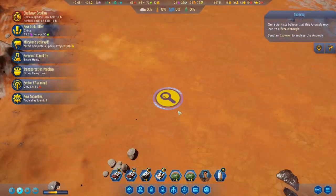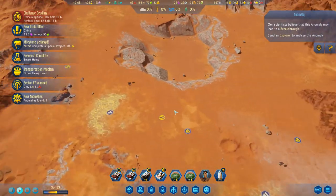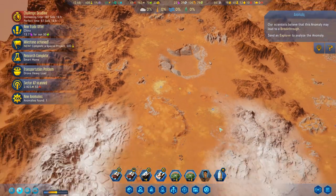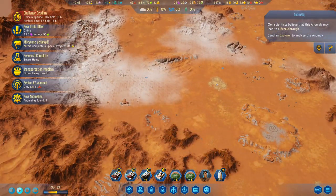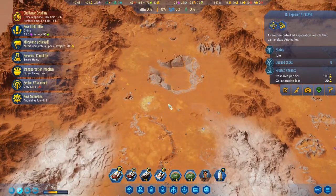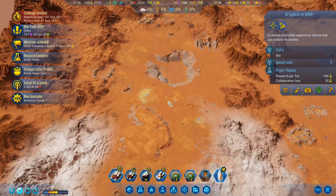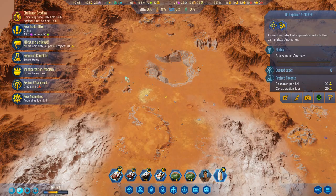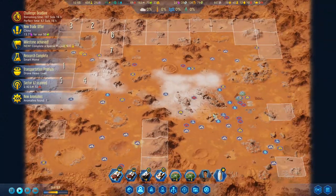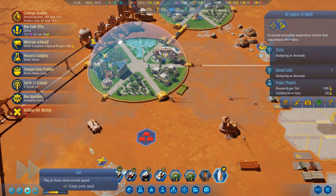New anomaly found. We've got a breakthrough and an unlock — peachy. Where's Rover? You're over there. Let's just scan that and then shift-scan that. All right, cool. Let's go back over here. Get our smart home done. Speed it up a bit.